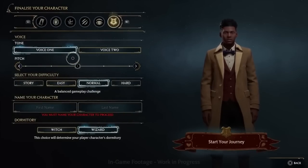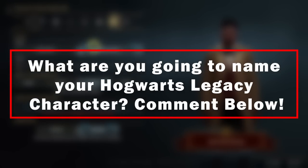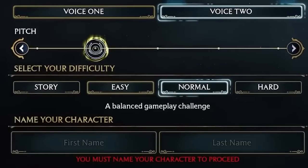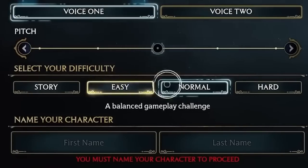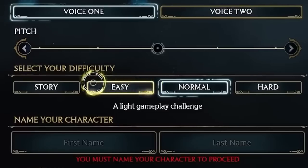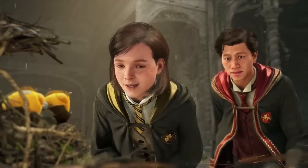Players can also decide on the name of their character, which will be used throughout the game, helping them feel more connected and immersed. Players can also decide on their difficulty level. The game offers story mode, which focuses on story with minimal gameplay challenges; easy mode for a light challenge; normal mode for a balanced challenge; and hard mode for a demanding gameplay challenge. This allows players to choose a difficulty level that best suits their skill level and playstyle.